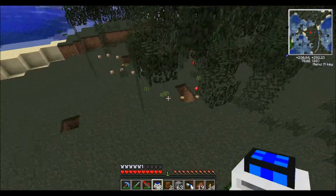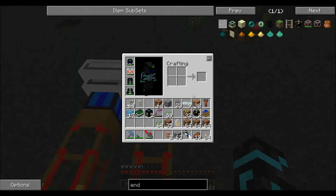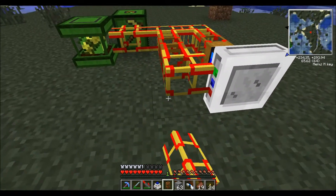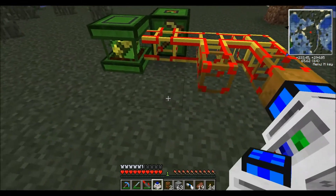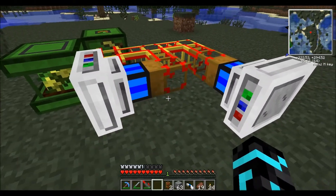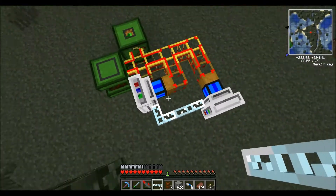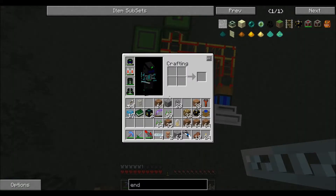I made some ender chests — did I bring them with me? Yes, okay — for moving materials. And I didn't bring my other wrench. We're just going to power them like this — that should be fine. I didn't bring any levers, but it's okay, I can make those. We have a lever. It's good enough.